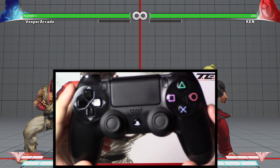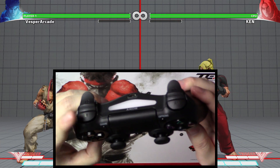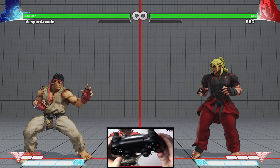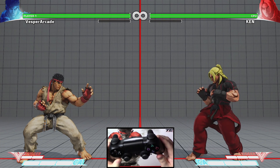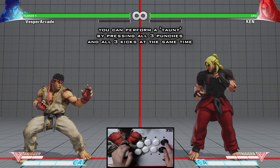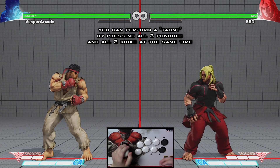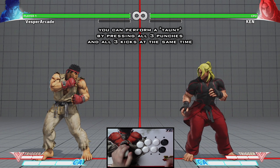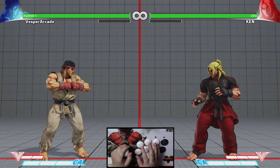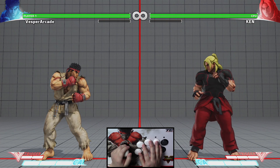For the PlayStation 4 controller, the default macro buttons are L1 and L2, assigned to three punches at the same time and three kicks at the same time. Using the two default macro buttons allows you to easily taunt your opponent, because to do a taunt it's all three punches and all three kicks at the same time. As of right now, taunts have no use in Street Fighter 5 other than to annoy your opponent.